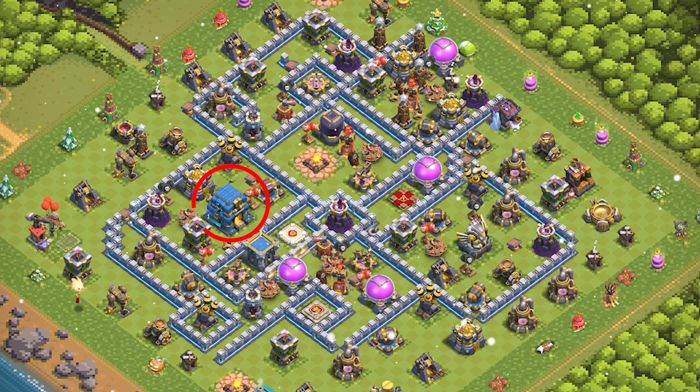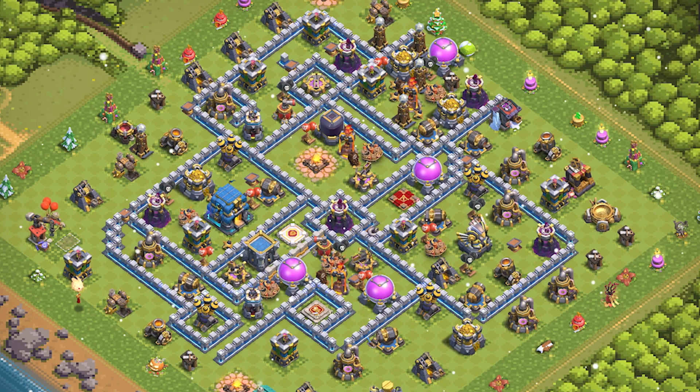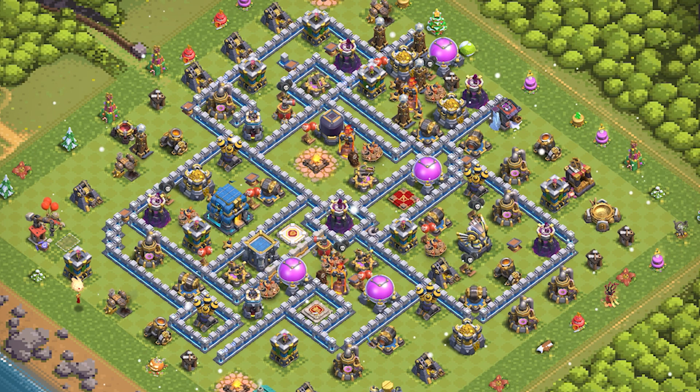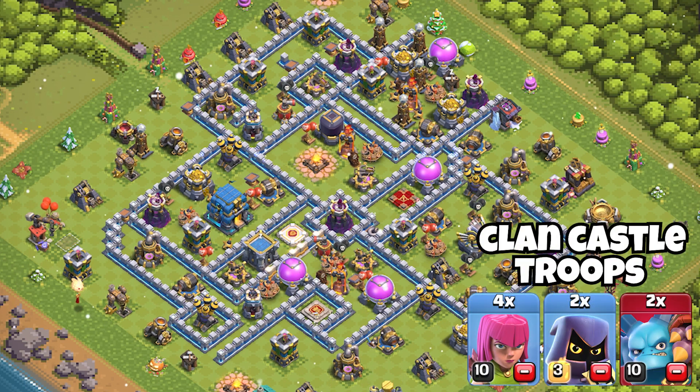Base 9 — you may think why is the tunnel on the corner again. That's because you try to defend the free star. You want to ensure that your key defenses are well protected, and it will also make it hard to get a good funnel with a siege machine like a log launcher. When you place the tunnel in the center, it is much easier for the player to get the tunnel and a good funnel. With war, it's all about protecting the free star.